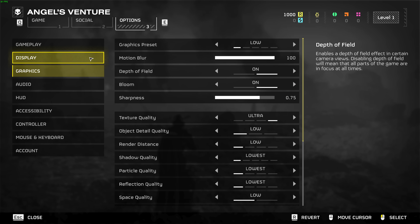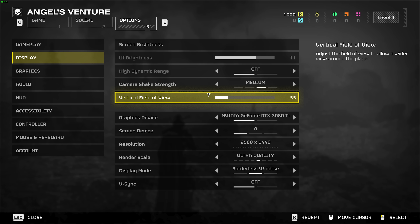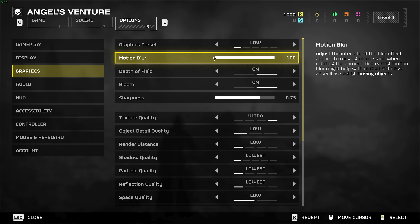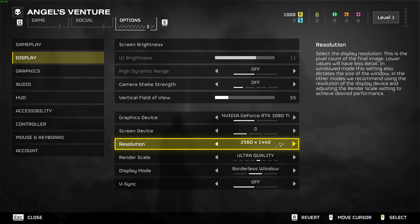Heading across to the Options Display tab to start the optimization guide. The very top section is all user preference and has almost no impact on performance, other than field of view — set this to however you enjoy the game; don't let FPS numbers sway you. Camera shake is preference, and I'd recommend lowering it if you struggle from motion sickness. Resolution should be set no lower or higher than your actual screen's resolution, otherwise you're pushing pixels you don't see, losing performance, or things will be blurry for no reason.